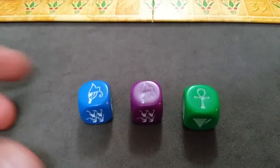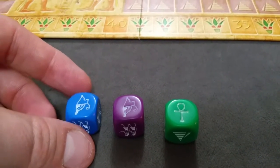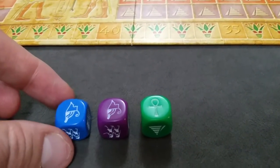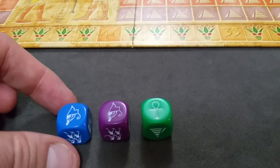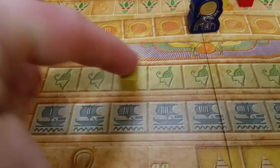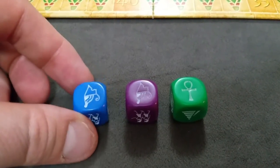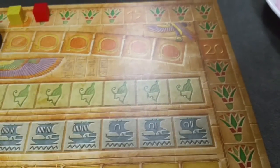To move up the Pharaoh track, it takes at least one die with a Pharaoh icon to move up one spot, and then you can add additional dice showing Pharaoh or Ankhs to move up that total number on the track. So with three Pharaoh/Ankh dice you could move up three. The Pharaoh track is straightforward — count all matching symbols plus wild cards and move up that number. You can never exceed the maximum.